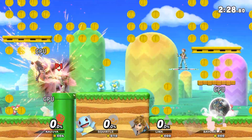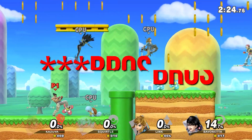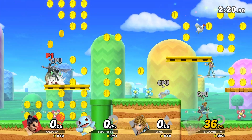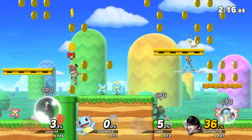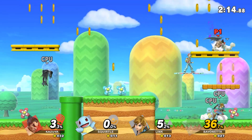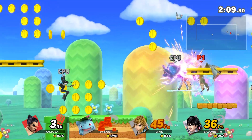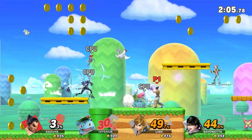Hello everyone, welcome. In today's video, we will be doing an updated comparison of the game Super Smash Brothers Ultimate running on the Yuzu and Ryujinx emulators. We will be testing the game's stability in both the main mode and the world of light mode. Additionally, we will be conducting a performance test with 4 and 8 players on the screen, and we will also be evaluating the unlocked framerate to determine which emulator provides better performance under similar circumstances.